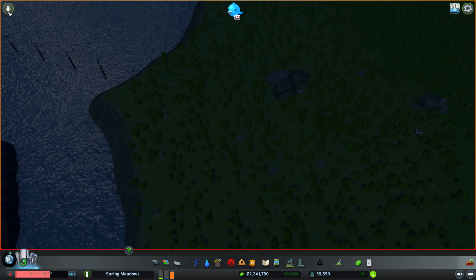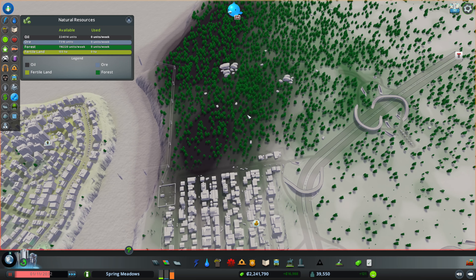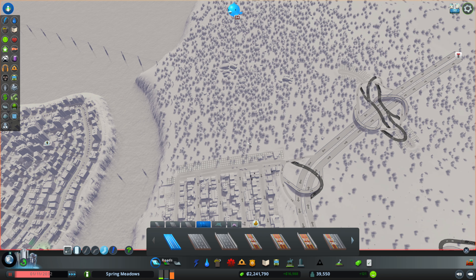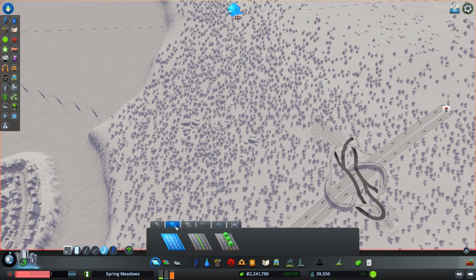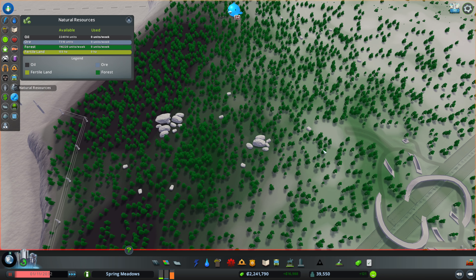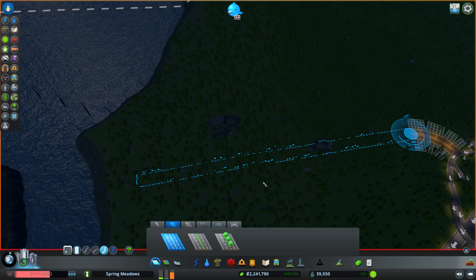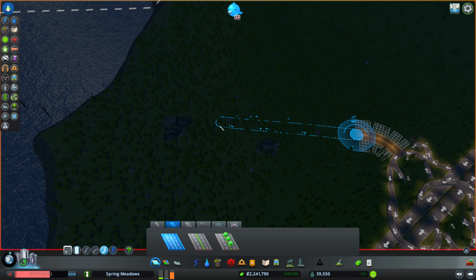Oil. We have oil over here, and that's what we're going for with this expansion. This is something I am not very familiar with, so I totally might make a bunch of mistakes. We're gonna figure out stuff along the way. If you have advice or if I'm doing something completely wrong, please just let me know in the comments. I am happy to learn.